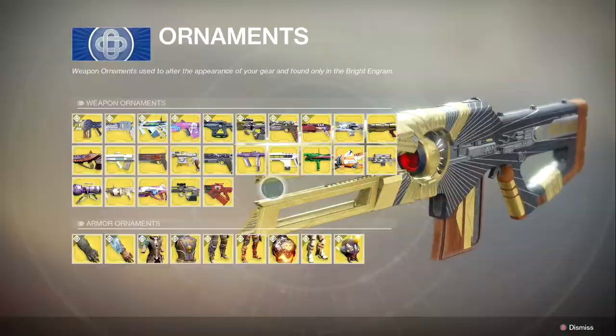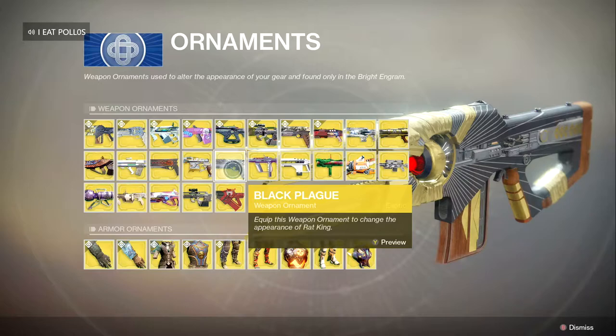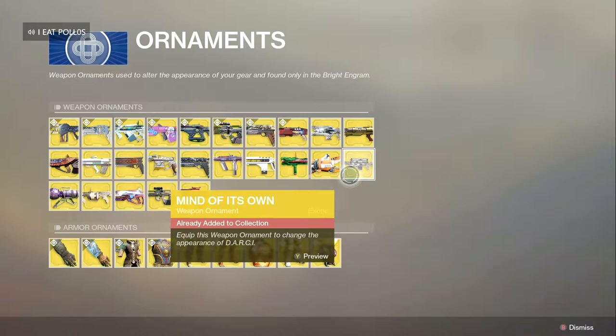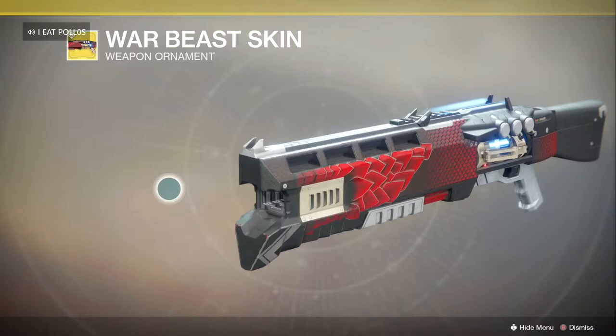There are all the normal ornaments, and then the new Rat King ornaments. This one is called Black Plague — it looks kind of casual, almost classic, like it doesn't even look like it has an ornament on it, which is super weird. Then there's the Legend of Acrius — I'm not sure if this is a new ornament since I never had that weapon. It's called War Beast Skin. It's black and red — it looks really, really dope.